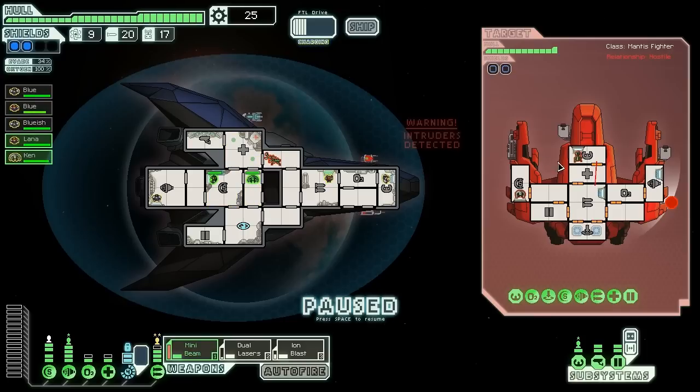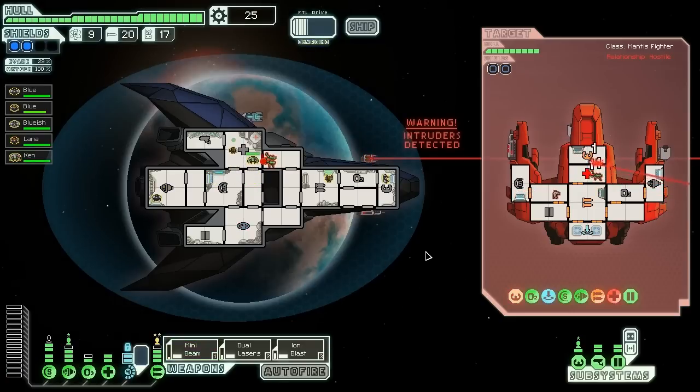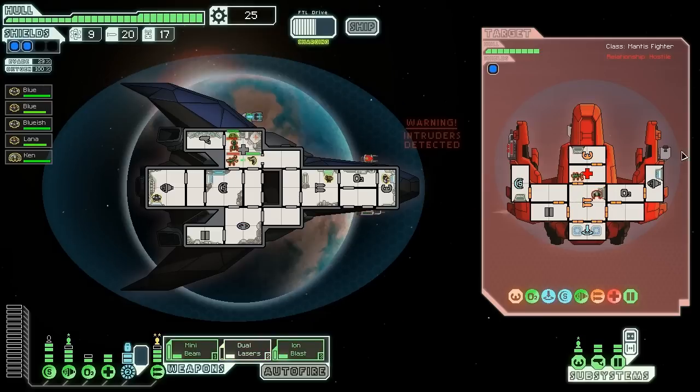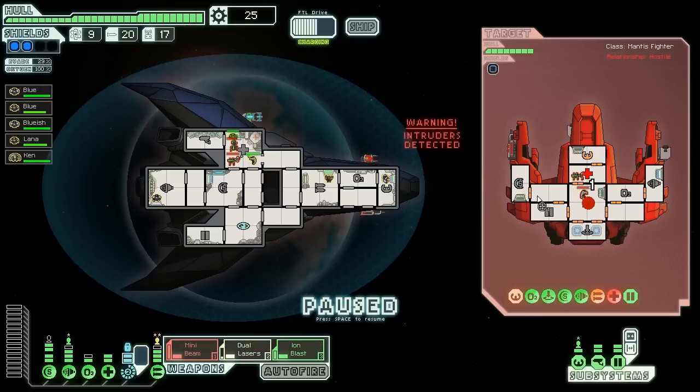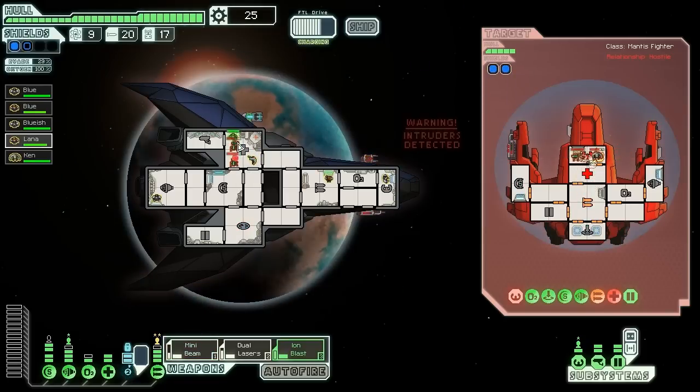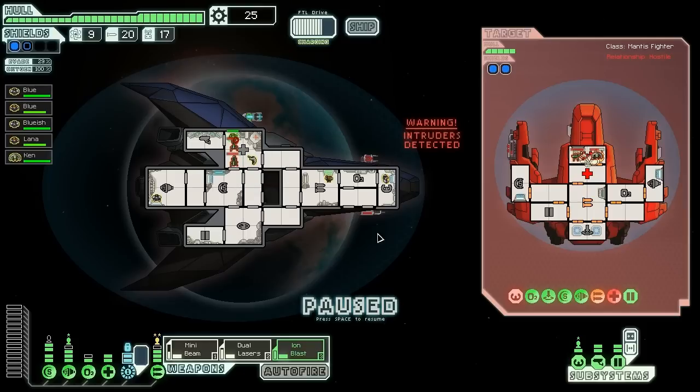Unfortunately, the Engi are kind of weak. We won't need our shields too much for this battle, but let's make sure we've got full power to medbay. This might be a little bit tough. I like to make sure I do everything as most likely as possible for victory. Let's try to get their teleporting bombs offline if possible. I wouldn't mind taking their shields out either, but it's not looking promising for hitting shields.